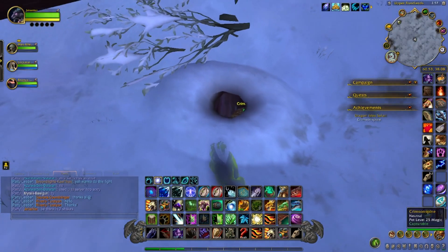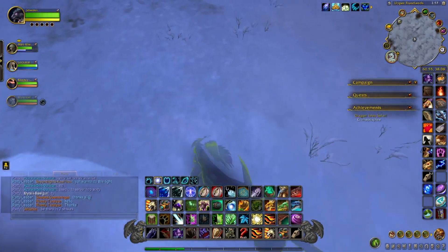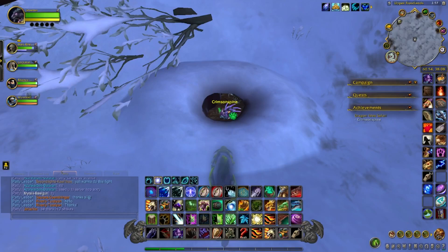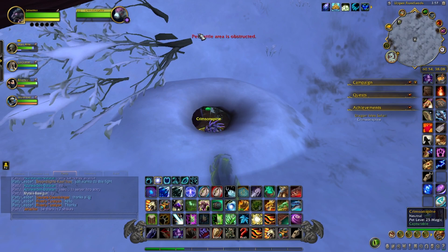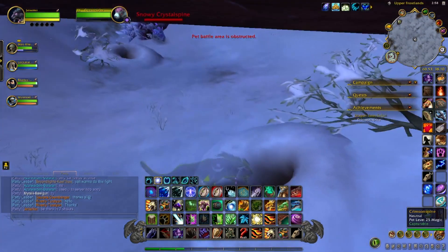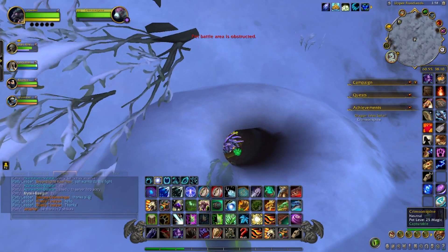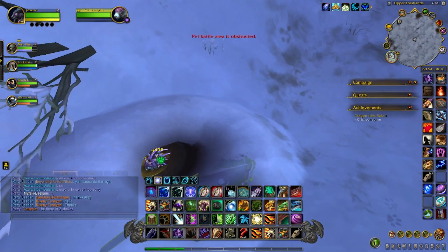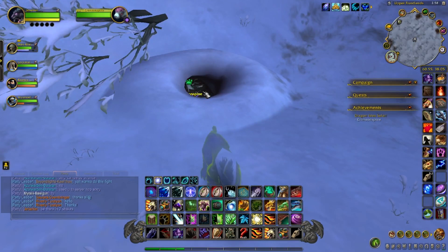We managed to find a Crimson Spine in the Azur Span doing a little server hopping. You'll notice he is in this little hole, so sometimes it says the pet battle is obstructed. All you've got to do is just move around and try to find a good angle to get it — and there it is.